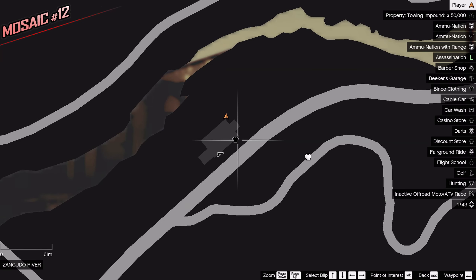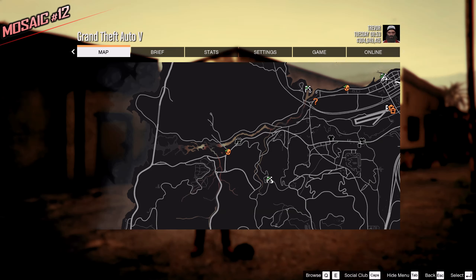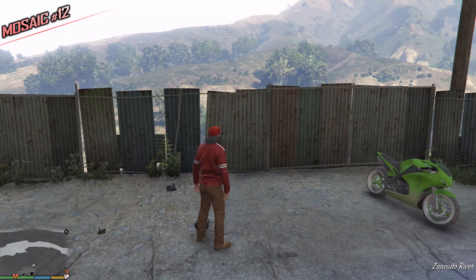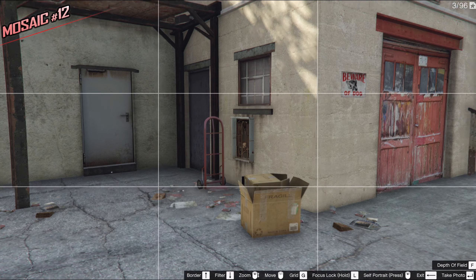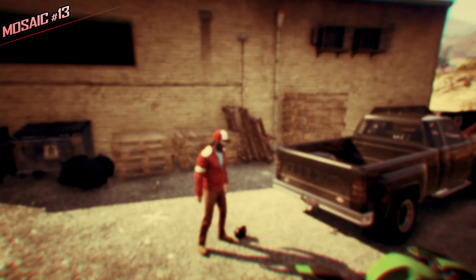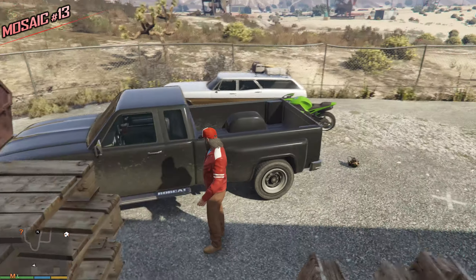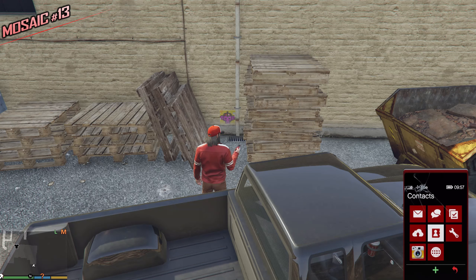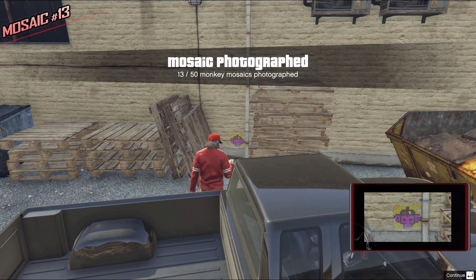This one is very easy to find — just go for the clothing store. Behind the store we can find a beware of dog sign and this fence with a nice looking view. Take out your camera — the Monkey Mosaic is a little high. Over here we have another clothing store, and behind it we can find the bobcat and a bunch of dumpsters and trash right next to it. Let's take a picture — it's on the building very low so you can see it. And 13.